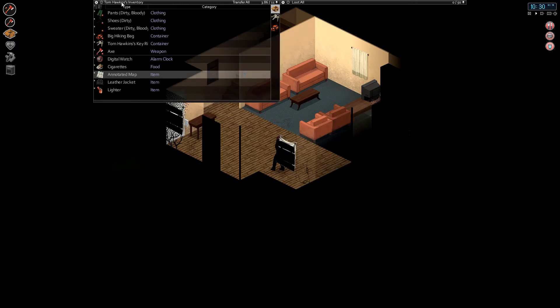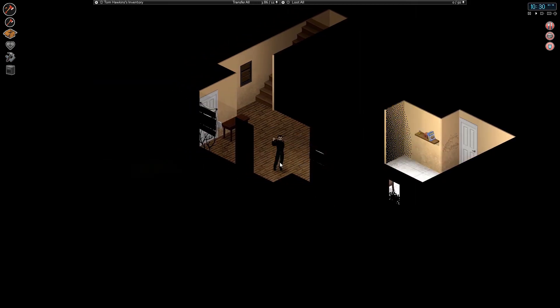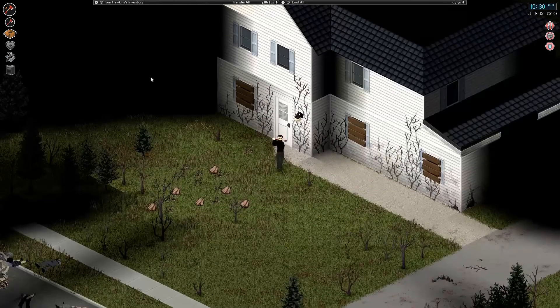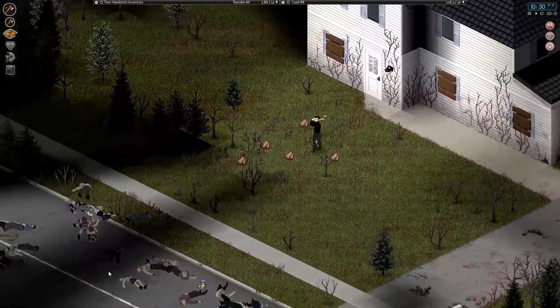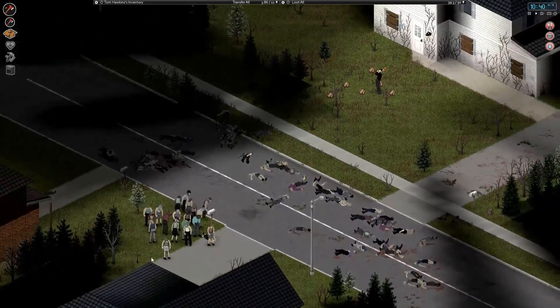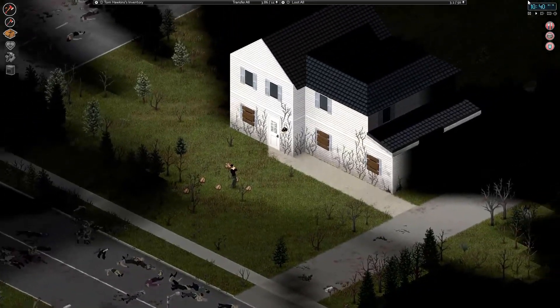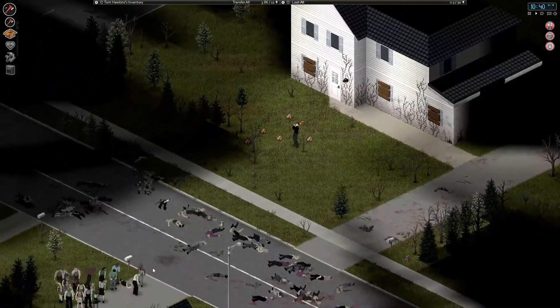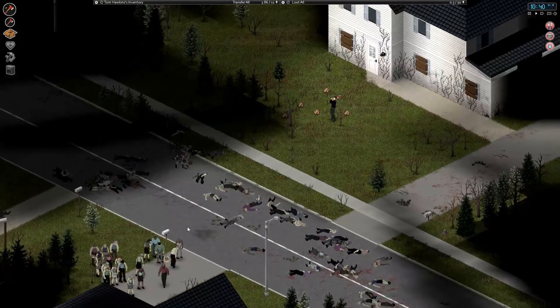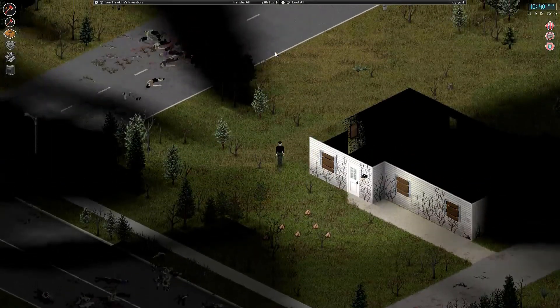I kind of perused the crafting menu and these are things I definitely want to build. I don't have a lot of books so there's not much I know yet. I moved all the bodies over there. I've also cleared out that forest so I can actually see in front of my house.